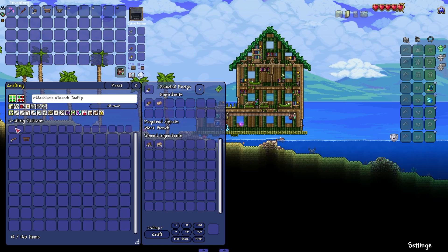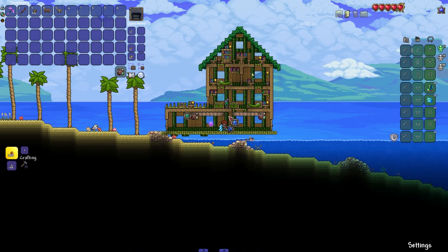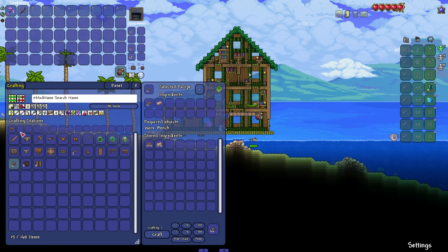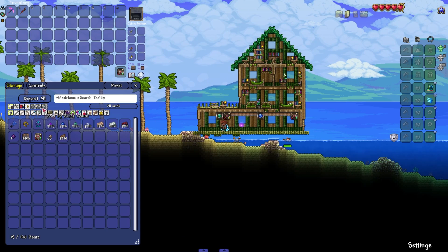The same can also be done with the crafting station. If we grab this and put it right here in the middle, then put in the crafting stations again, just like that we now have a storage crafting interface right here, but we're actually crafting from items way over here.